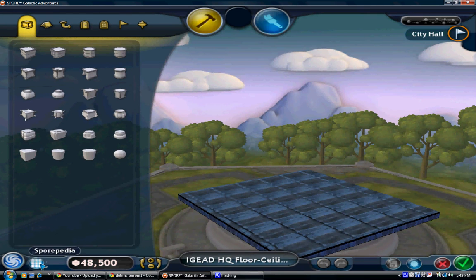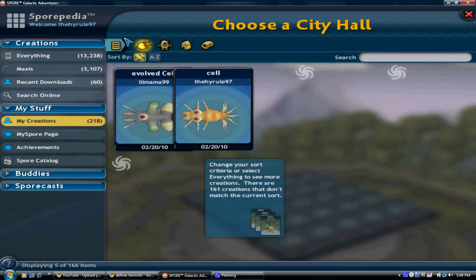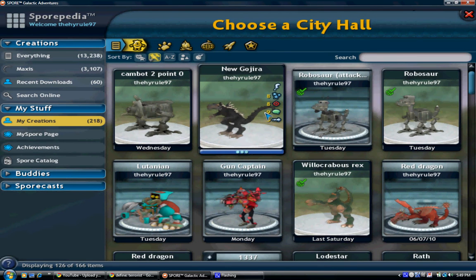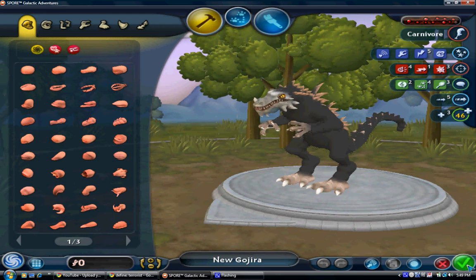Now just go on the Sporepedia and click the all button. You can disguise them as cells or creatures, and I'm going to disguise it as this Godzilla. And press check mark.